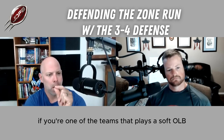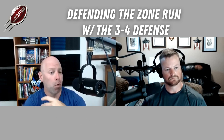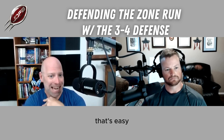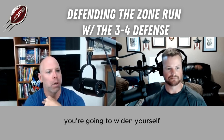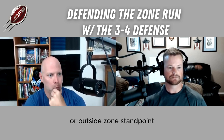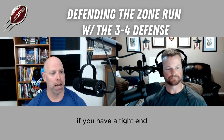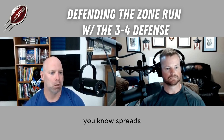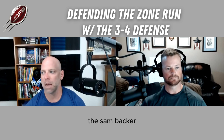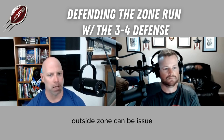If you're one of the teams that plays a soft outside linebacker and doesn't put those guys up on a tight end, from our standpoint that's easy — because we don't have to reach you. You're going to widen yourself and we're going to cut inside of you from an outside zone standpoint. We play our Sam Backer down over top of a tight end, just like a four-front. We slant everybody else if you have a tight end. If you don't, we loosen him up and he moves around. If you play him soft, outside zone can be an issue.